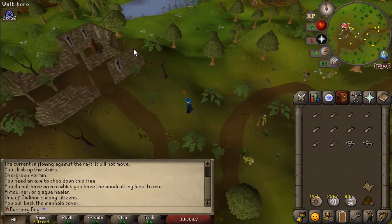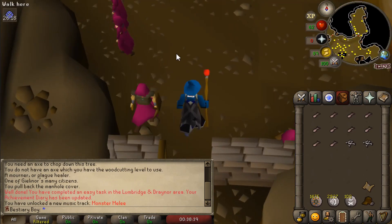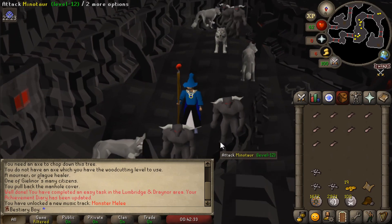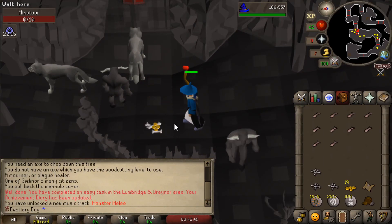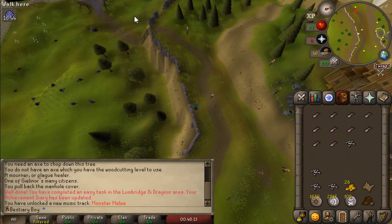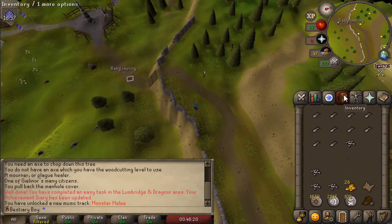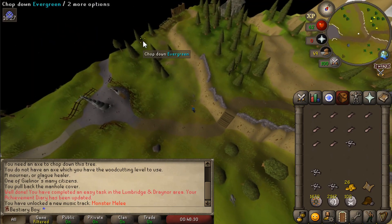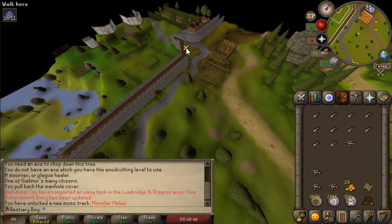Luckily we have enough thieving to get in here — the door's open anyway. We've got a level 12 ham guard. Excellent. Another iconic one, the level 12 minotaur. These guys are all the same, so we'll just knock this one out. And then we've got the last thing in the level 12 tier, which is actually a slightly interesting one. Next up, we're doing a small lizard. The reason this is slightly interesting is because I require 22 slayer.